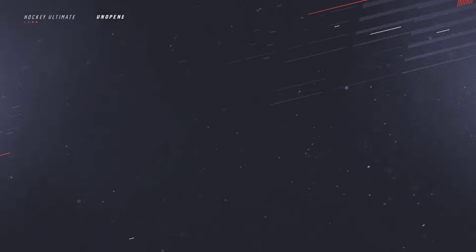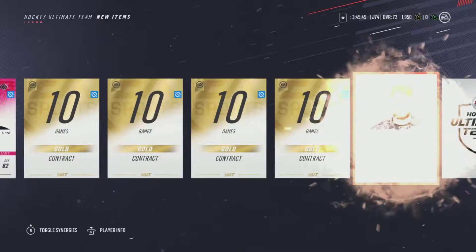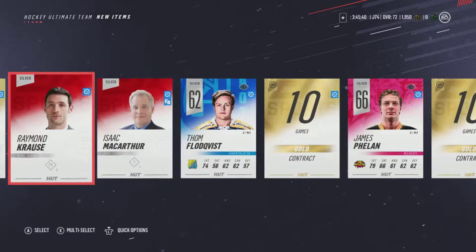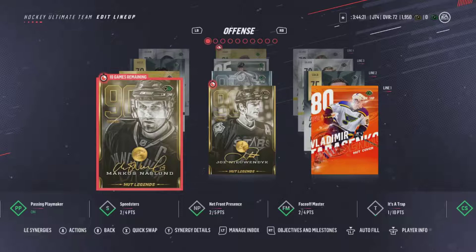We have the last Loyalty Reward Pack. We haven't really had much luck with these ones, other than that 82 Danico card. Let's get right into the last pack of the day. Some different coaches. Looks like synergies are back as well - not something I wanted to see, but I don't make the game. Nothing really decent. Our first quick sell guy of the year is going to be Isaac MacArthur - let's just get rid of him. Send the rest to our collection.